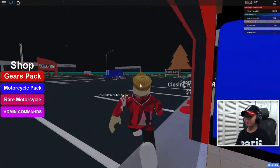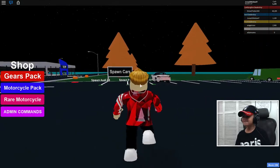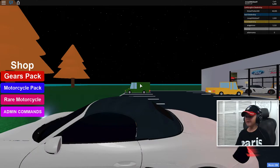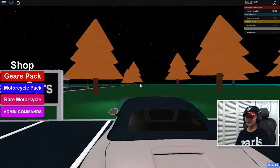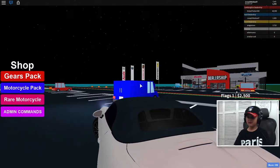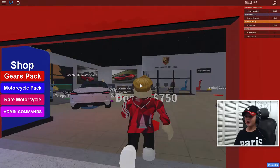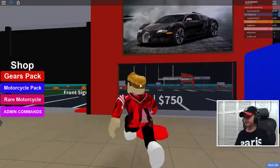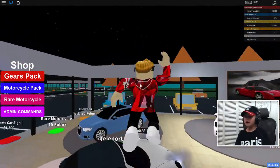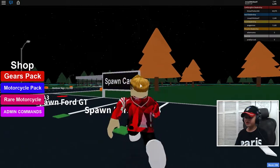He wants my Porsche! He wants my Porsche! This is such a nice fast car in this game. Let's go — door costs 750. I don't want this car here, let's go to the car and then just spawn so it doesn't stay.